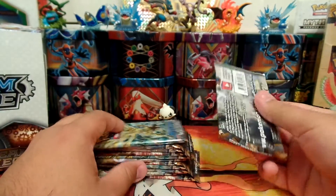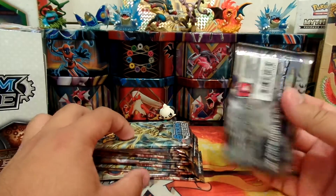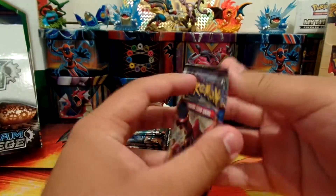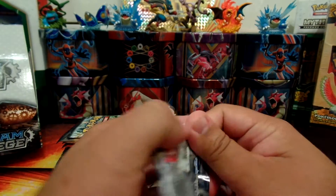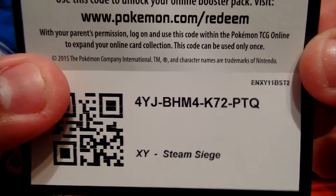Based on the second part, I got a Gardevoir EX and a Break — I forgot which one, I need to look at it again. But yeah, let's get started. Hopefully this final part will give us something good. And here's the first code card, enjoy.